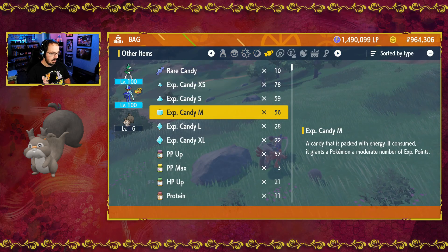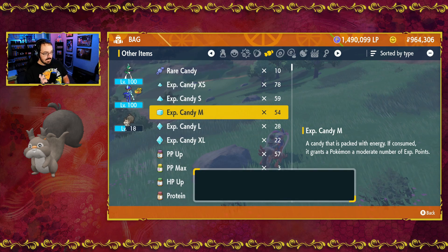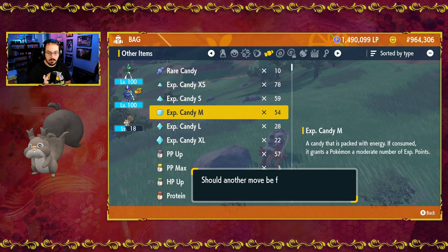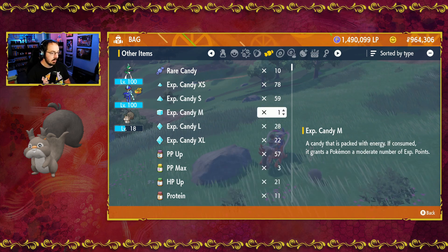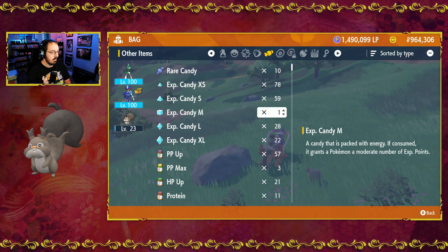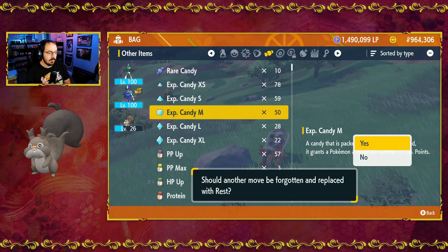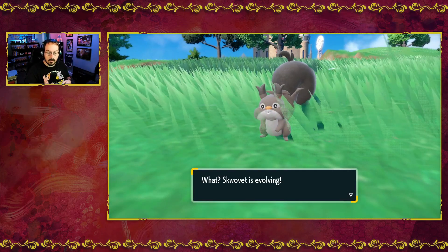Now to evolve this Squovit, let's throw a couple candies at it. A couple medium ones should be okay. At 18, not enough. Not worried about learning moves on it — we just need to level up. So if we do two more, that's 23. Still not quite enough. Two more is 26. And actually, it's level 24 that we need to evolve Squovit.